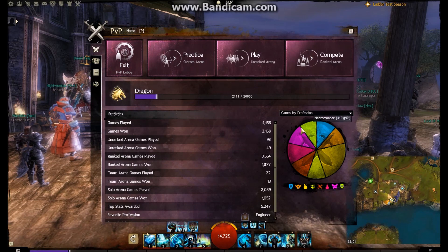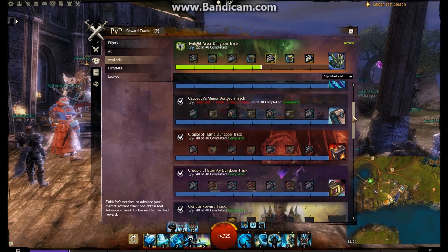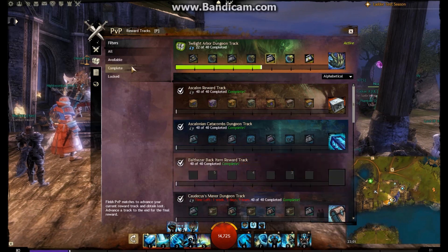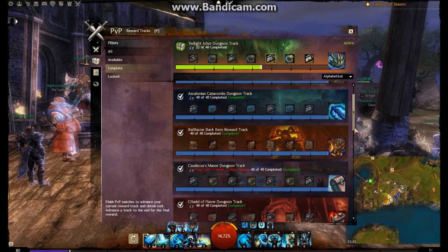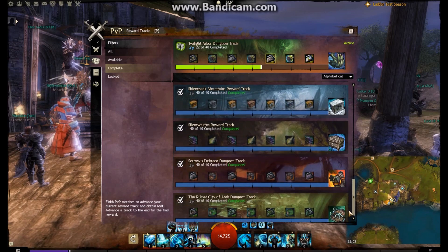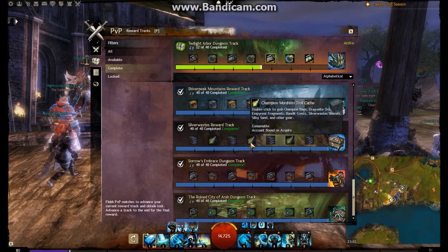As you can see here, when doing PvP you get reward tracks, and this is why PvP is actually profitable to do — you can actually earn gold from this. We get a number of different reward tracks, and in particular a lot of them are tied to different areas and also the dungeons. We also have some unique ones, like the Balthazar back item.